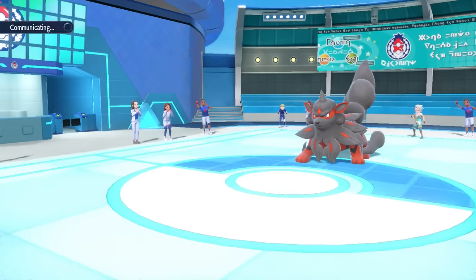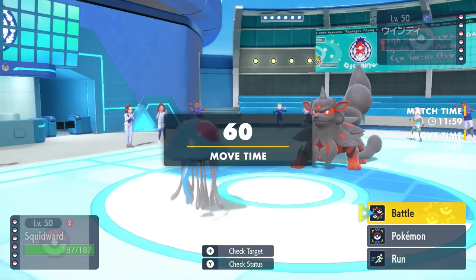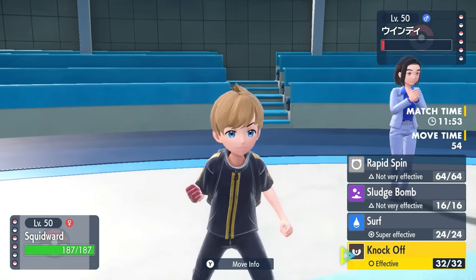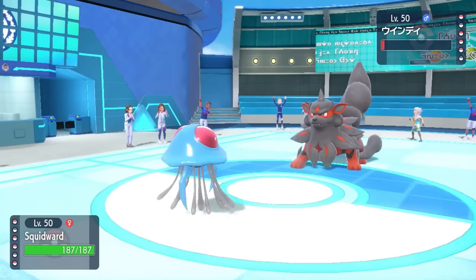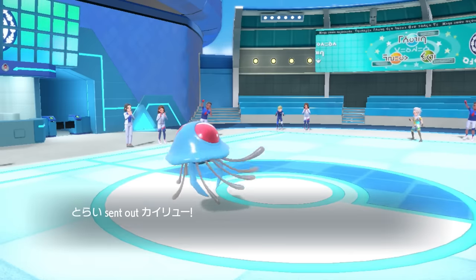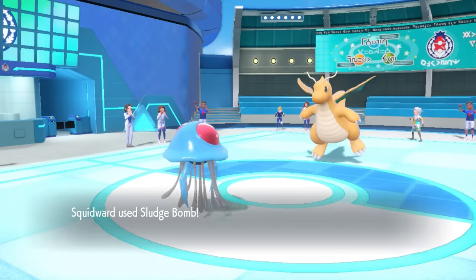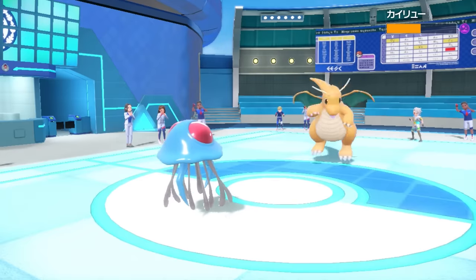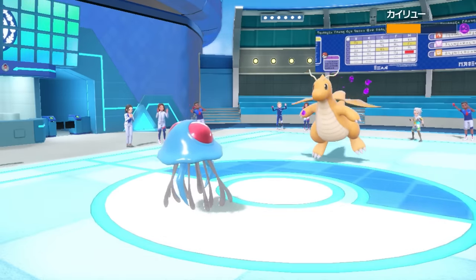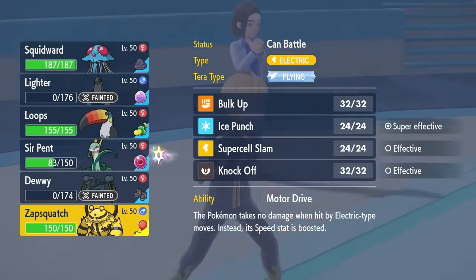I decide to go into Tentacruel — I know it can take an attack and I can fire off pretty much anything to knock out the Arcanine. They can't really switch because then they have to come in on Stealth Rock, making Arcanine effectively useless. But they actually end up switching into the Dragonite, likely expecting something like a Surf. With Tentacruel's crazy speed, I go for Sludge Bomb — we get some solid chip damage, but more importantly, we poison it. Dragonite is always a huge threat with the potential for Extreme Speed.